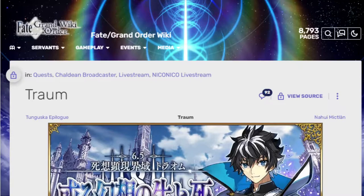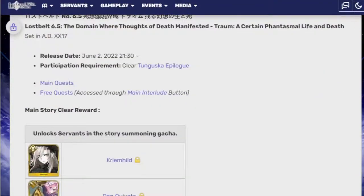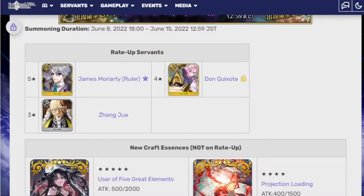So, going to give you some time. Goodbye. See you guys next time. Make sure to leave a like as you're leaving, at least. Just kidding. All right, let's get into the video. The new units are, of course, James Moriarty Ruler, Don Quixote, and Zhang Jing.